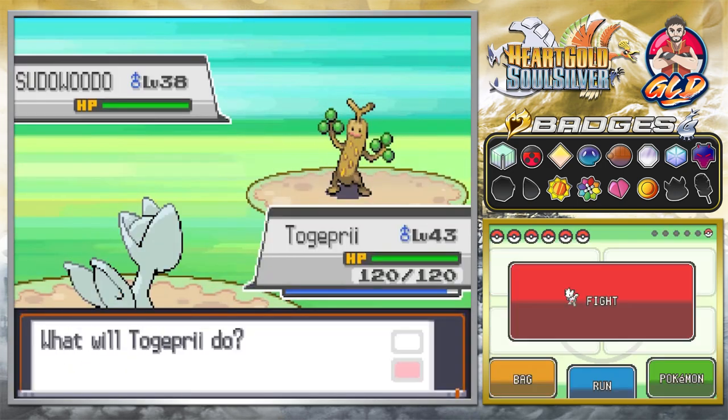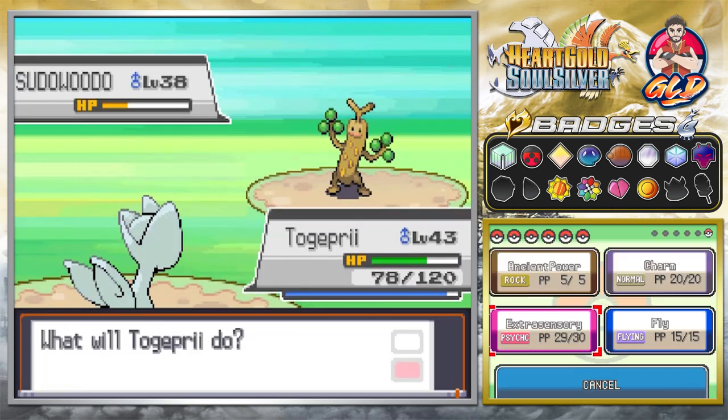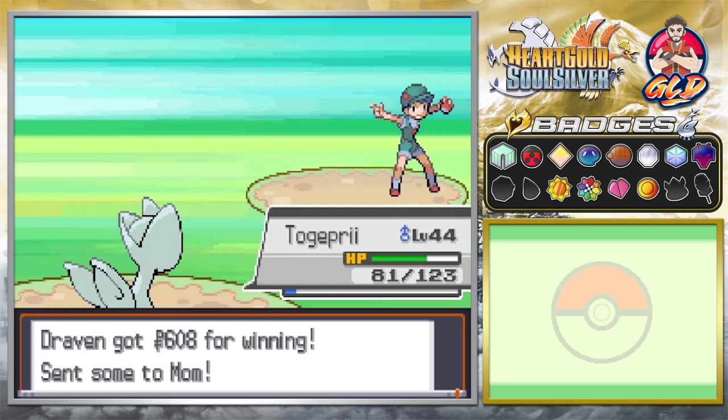Let's go ahead and battle some more trainers — speed training as always. Pupitar is gonna get super strong because we gave the choice specs to Togepree. And there we go, Camper Tanner has been defeated.